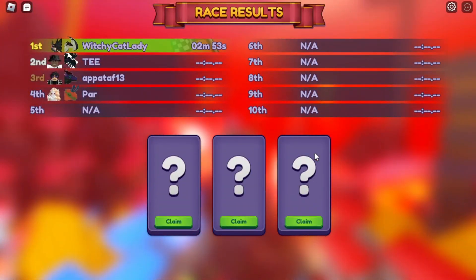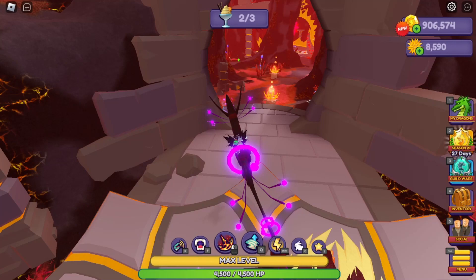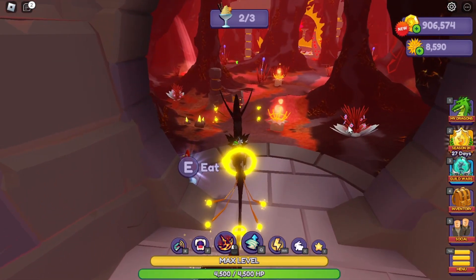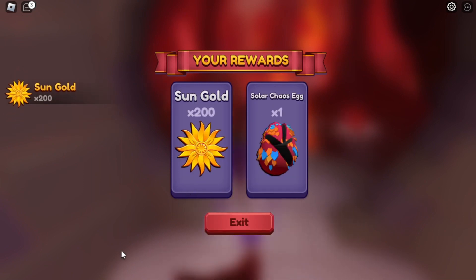Now you see here, I finished and I will get some gold, the solar wind egg, and two chaos eggs. One is for simply finishing the race. In the Sunday minigame, you also have a chance of a chaos egg as a reward at the end — and as you see here, I did get that for finishing and finding the three Sundays.